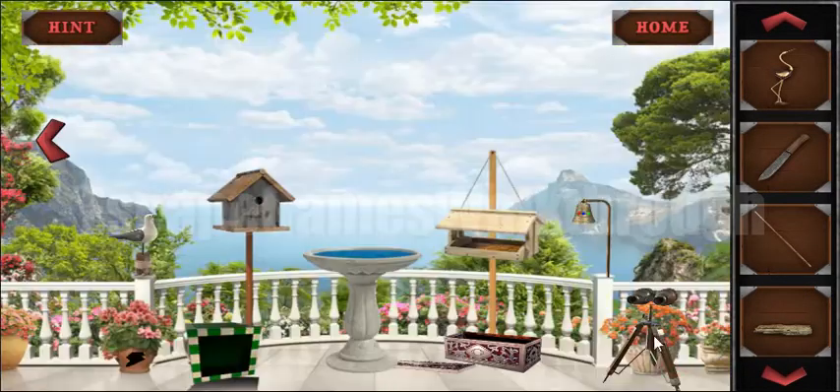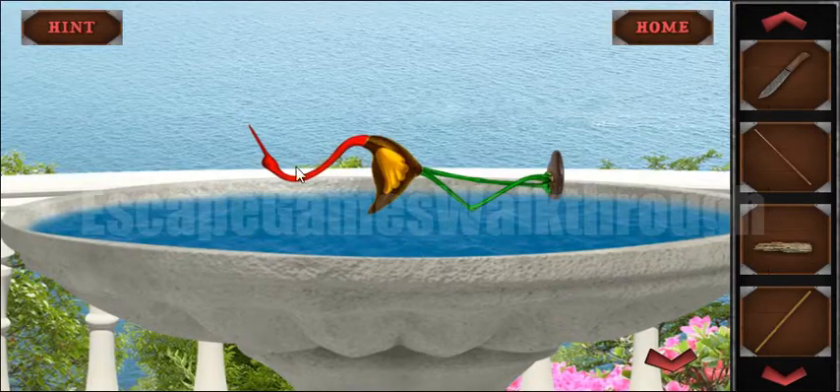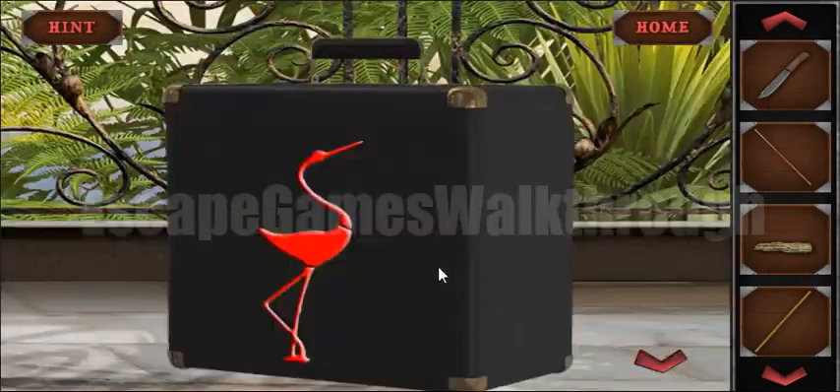We get the bird statue, so let's put the bird statue in the water to get it painted. The neck is red, the body is yellow, and the legs are green — we need to do the same painting here.